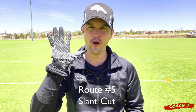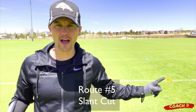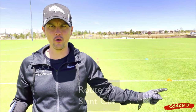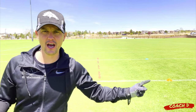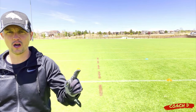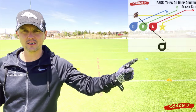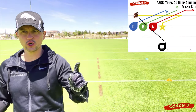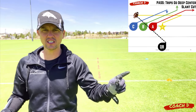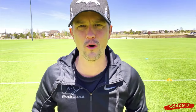My fifth and final new favorite route is called the slant cut. I'm on the line of scrimmage as a wide receiver. I'm headed this way, looks like I'm going to go this way, but then right when the ball is hiked I do a quick slant across to the yellow cone. But instead of continuing on, right here I cut back to the blue cone. It's a nice little tight angle right there — I go slant, then cut back to that side. Let me show you out on the field and why it's so effective.